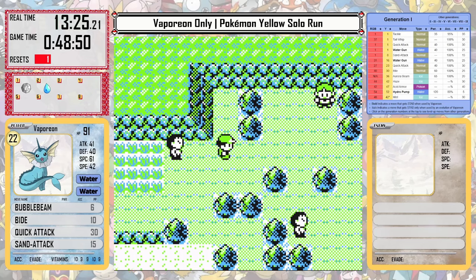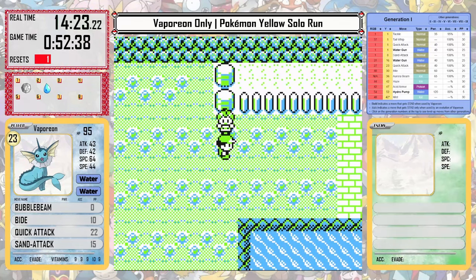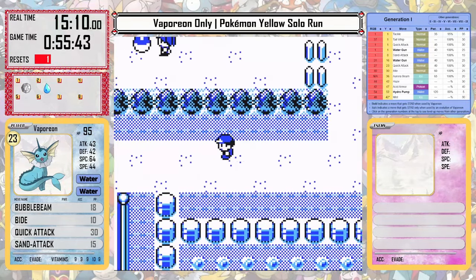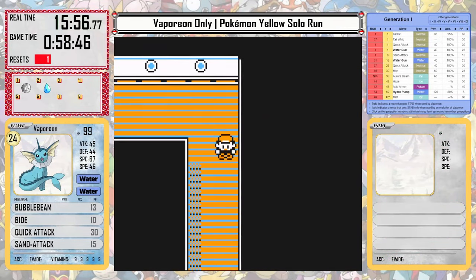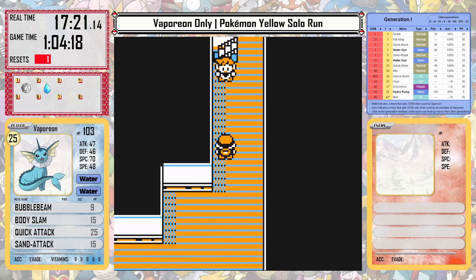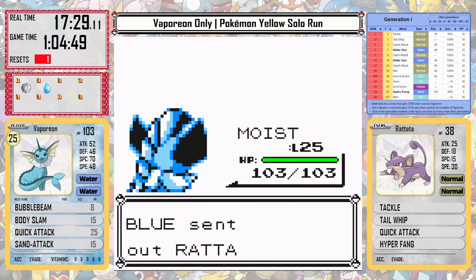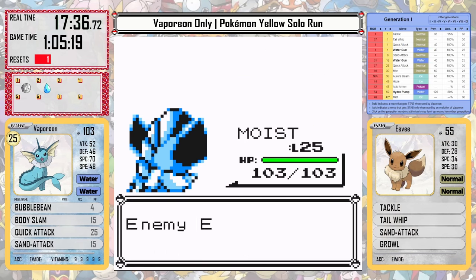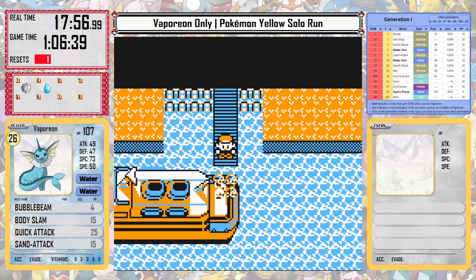We can defeat all the necessary trainers on Route 25 before we get to Bill's house, and Vaporeon is just flying through all these required trainers. It's not a super high level, but the combination of Bubble Beam and Quick Attack is just a good enough set to make this a really easy and painless run. We can get to the SS Anne, pick up a few required items, and rest as well. We also get access to Body Slam, which is going to be the best physical move for Vaporeon in the whole run. The Rival's team on the SS Anne is also not a problem with this set.